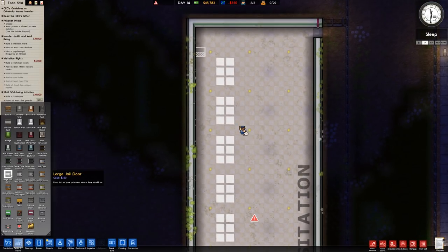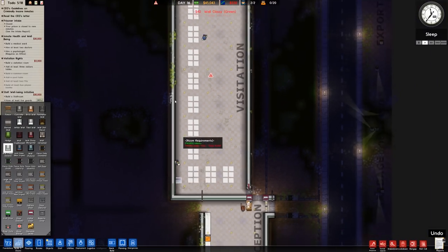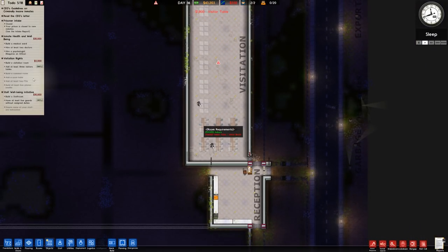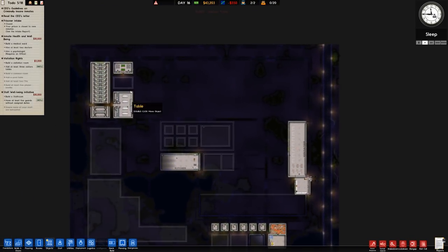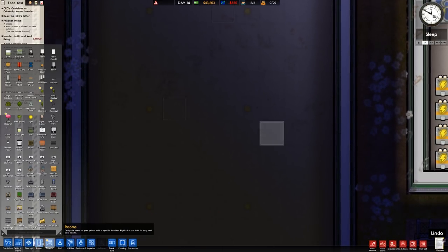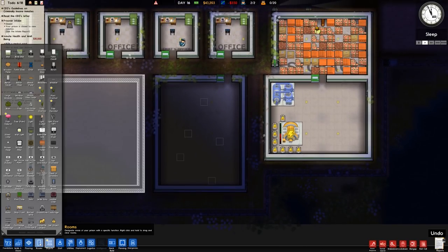The visitation setup should be quite good. We'll now work down to the staff room side and double-check power — power is fine, about mid-ground, so that is acceptable. Over to this room and let's designate it as the visitation room. It's still not building — why hasn't it been classed as a visitation room? Apparently it has been ordered but the items haven't been placed yet, but they'll get there in a moment.